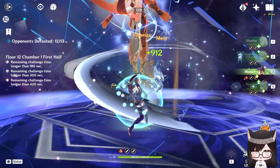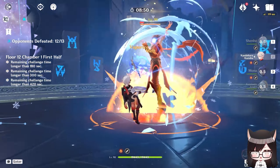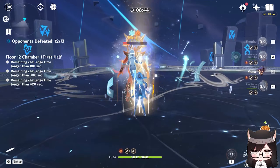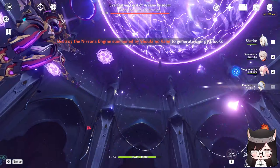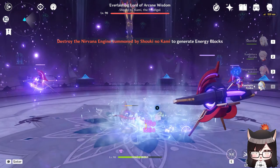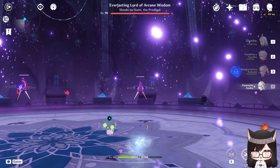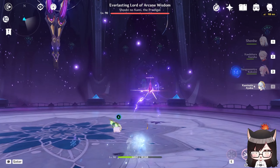Most of her teams focus on capitalizing her burst damage, though you can also run her as an on-field DPS focusing on her auto-attacks, and her damage is actually quite decent in that regard. One of my favorite things about Ayaka is actually her charge attack — in the Scaramouche weekly boss fight where you have to break those electro turrets, she can hit the floating turrets with her Cryo-infused charge attack without needing to leave and swap to another unit.